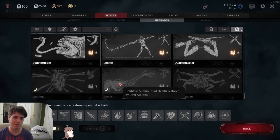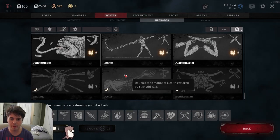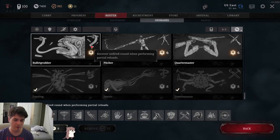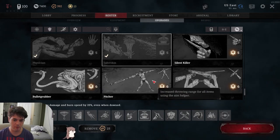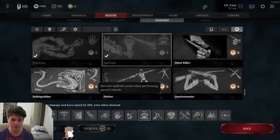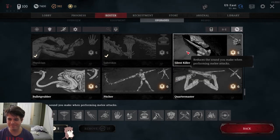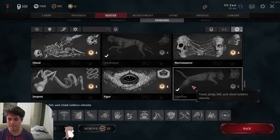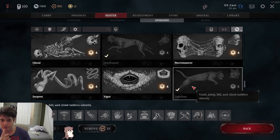Bullet Grubber is very similar — you can't guarantee value out of it, but normally it'll give you value in about 90% of matches if you use the right weapons. I'd put it pretty low on A tier as well. Souleskin is actually pretty high on A tier — it'll typically always give you value, similar to Bullet Grubber in about 90% of matches. Silent Killer is S tier if you're a melee build, B tier if you're not — simple as that. Light Foot is the one and only S tier mobility trait in my opinion.